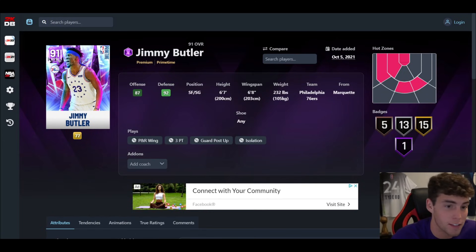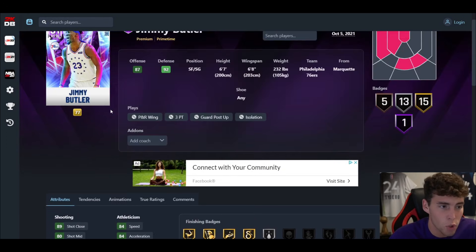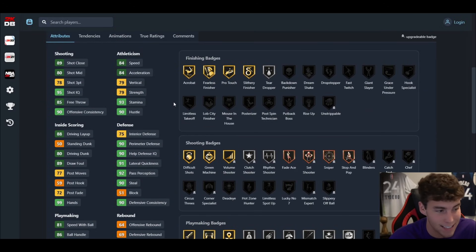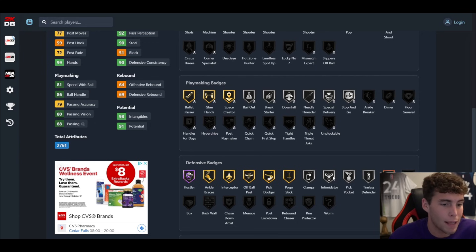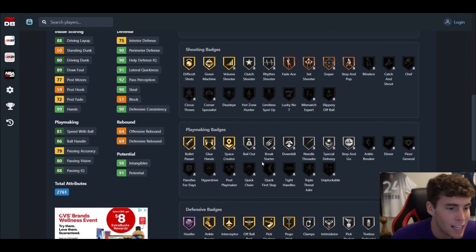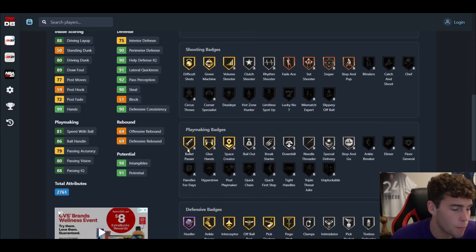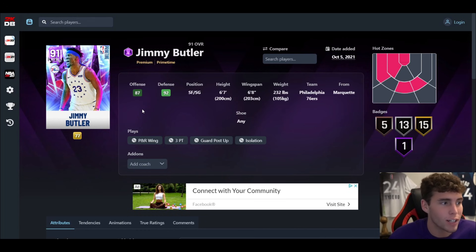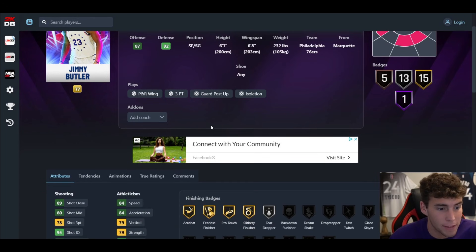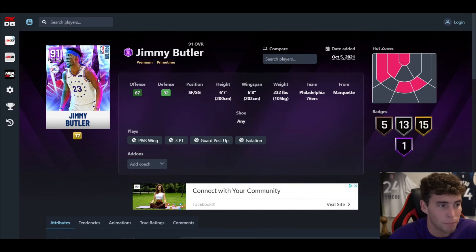Jimmy Buckets up next — 6'7, 6'8 wingspan, can play the two. Look at the total badges. 78 three-ball is fine, 84 speed, 91 acceleration, 91 lateral quickness. I told you guys he was going to look like the Possessed one from last year, and that is exactly the case. Hall of Fame Hustler, decent defensively. One thing I don't like is you can't upgrade Clamps, Intimidator, or Pickpocket. You can get Quick First Step, which I like. Shooting-wise he's fine — you have to give him Catch and Shoot and Chef. Jimmy Butler is not bad.